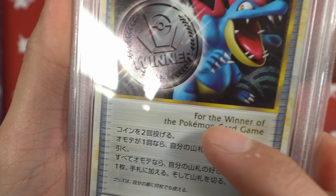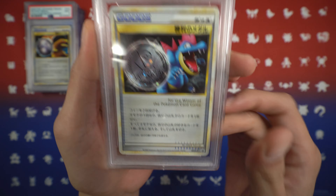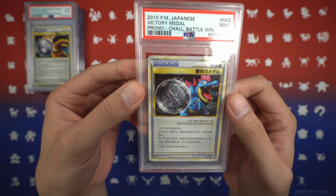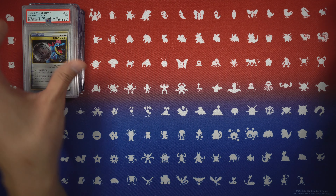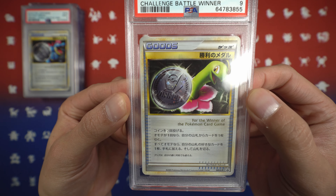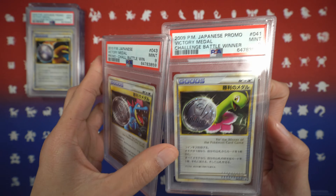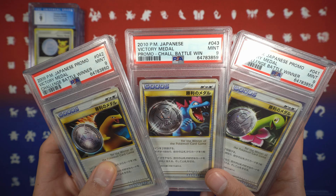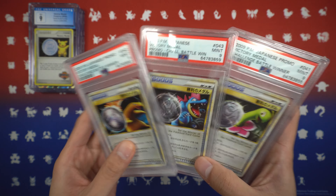The cool thing about these medals is that the text 'Winner of the Pokémon Card Game' is actually holographic — a very nice touch. Love these promos featuring the Gen 2 starter Pokémon. We can't end it without Meganium — same tournament, Mint 9, same silver medal. Unfortunately there's no gold medal version of these two, only the Typhlosion. But having the complete set all together is very nice.